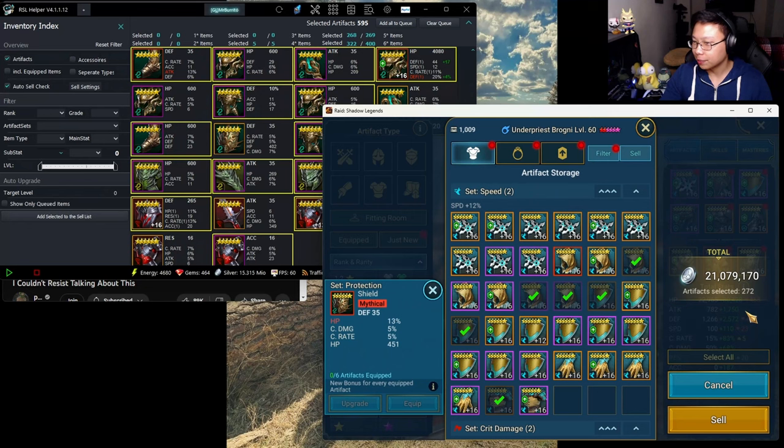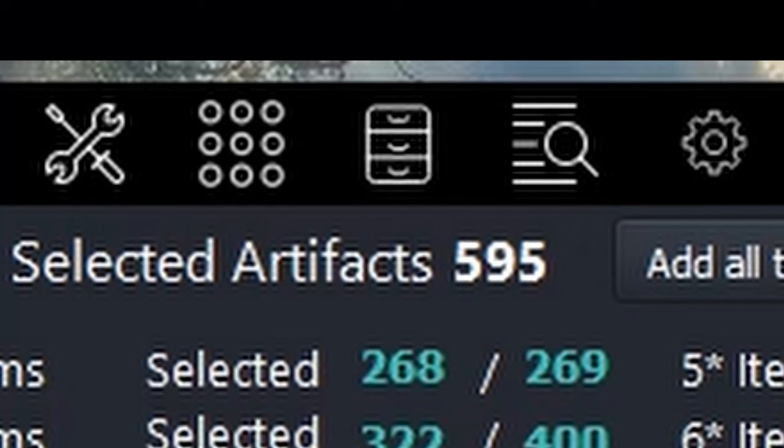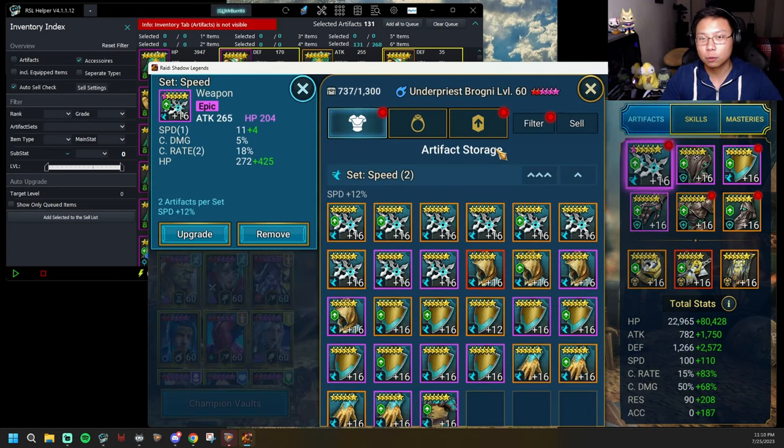We're going to say goodbye to all these pieces. It says 272 here but 594 there — kind of weird — but anyway we're just going to sell it. You do that for all of your gear and that's how you do a gear cleanse. Thank you for watching, have a good day or night, and have a good life!